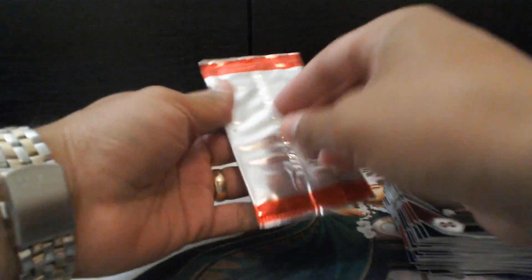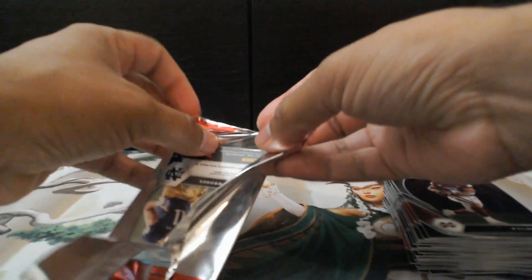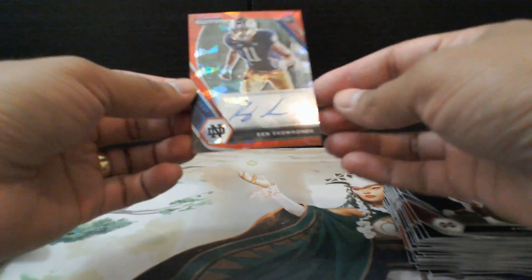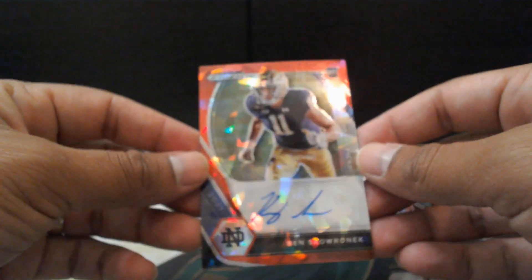Alright, the moment of truth. Let's see if we get something nice. What do you guys think? Trevor Lawrence — let's see. A little resistance there. And it is... Ben Skoronek — Red Prism, rookie card. Not sure where this guy went, but that's that.